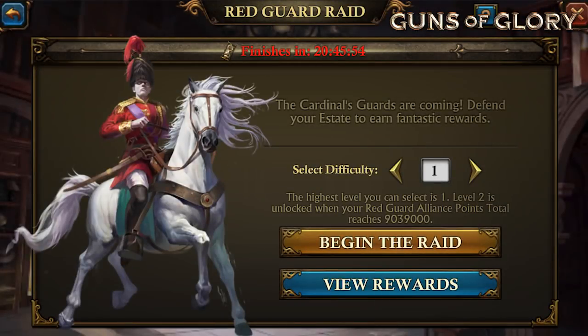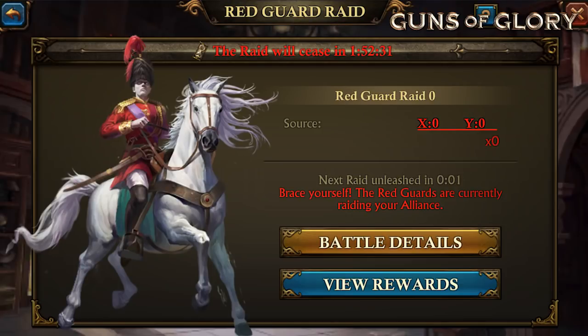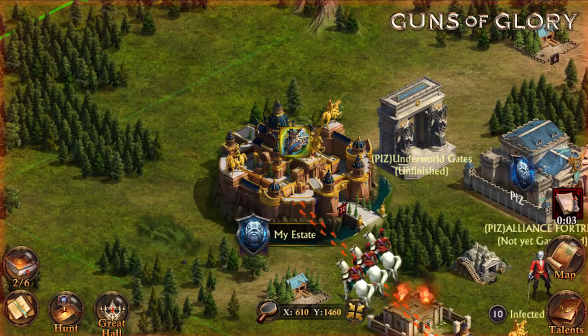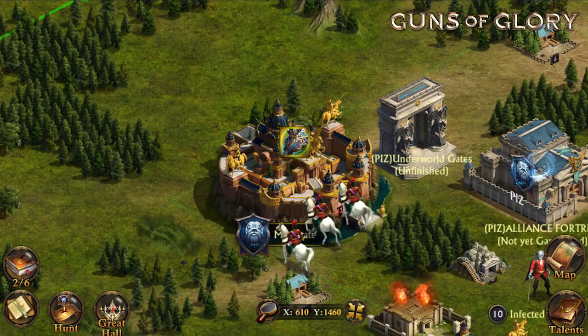Then, red guard raids. Also send a mail before to remind your alliance mates about the start time so that they can have their troops inside their castle before starting the event. Keep in mind that at waves 10 and 20 you should have your strongest alliance members reinforce the alliance fortress first.